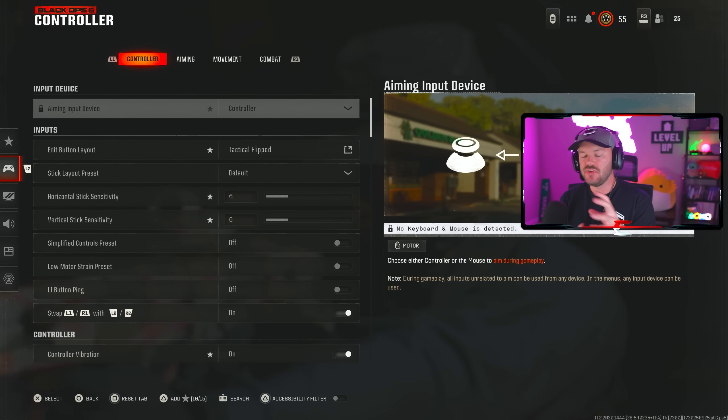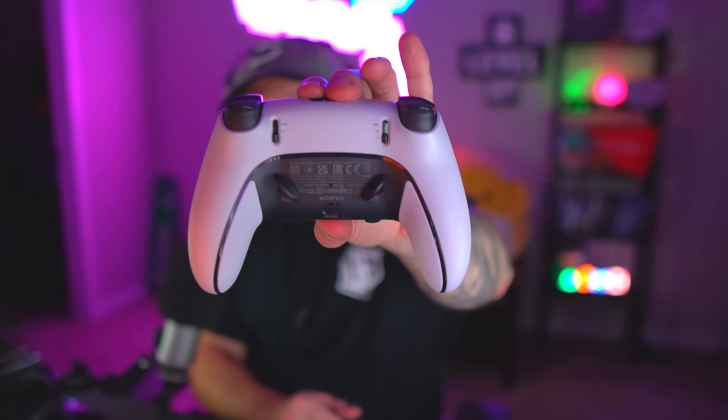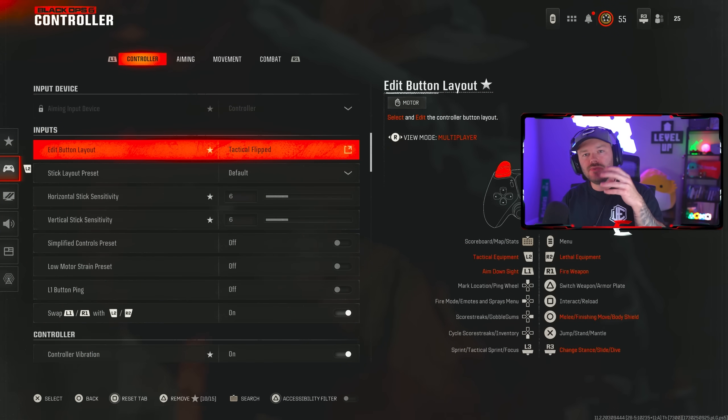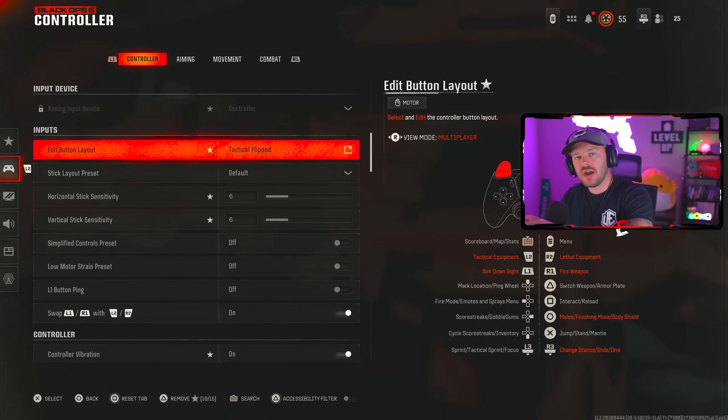These are my updated settings — I've changed a few things around. First thing is going to be your button layout. I currently play on Tactical Flip because I have a PlayStation 5 DualSense Edge which has paddles on the back. I have my paddles set to jump and triangle, so I can YY to get out of reload animations. Tactical Flip is the way to play, especially since I'll be slide-canceling a lot with that mapped to the analog stick.